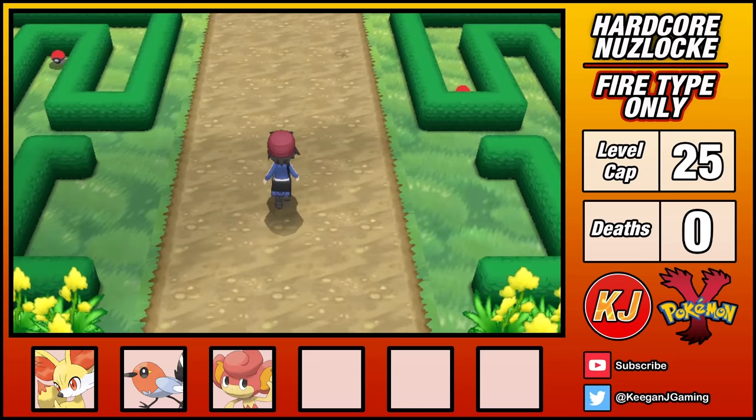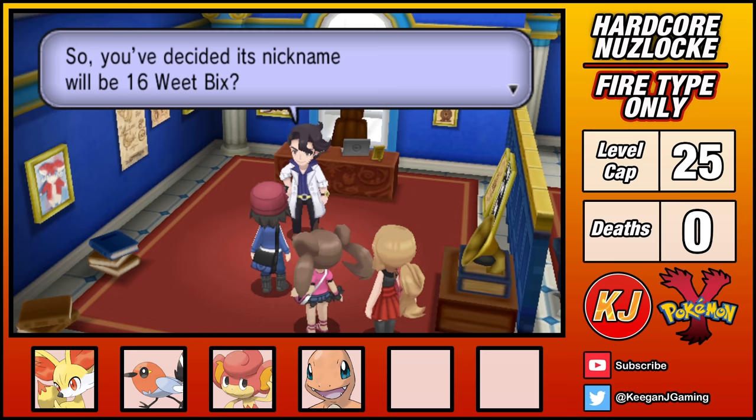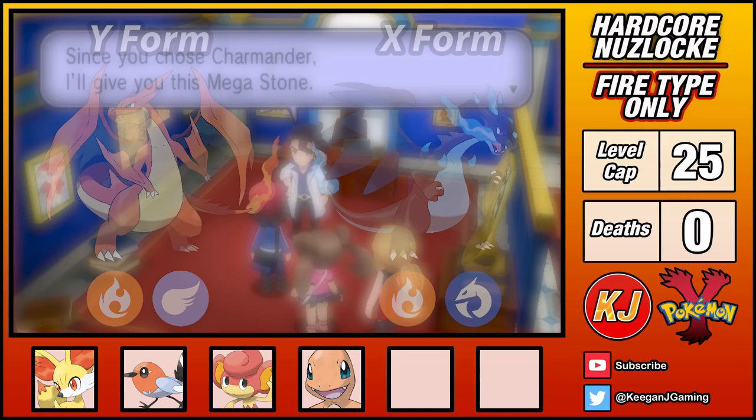The next gym is really far away, so let me give you the highlights. After defeating Professor Sycamore, I'm gifted a Charmander — a great Pokemon, just be sure to keep it out of the rain. I'm absolutely sure I'd like to give it the nickname 16 Weetbix. I'm also given the Mega Y Stone, which is only obtainable in this game. I wanted this stone over the X variant, as Mega Charizard Y has better synergy with my team, largely due to the Drought ability it gains when Mega Evolving.